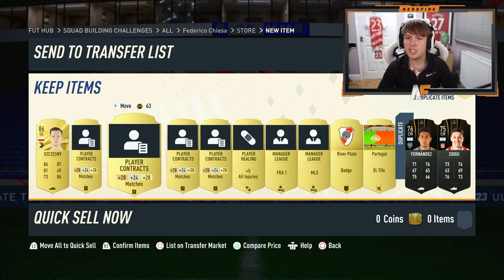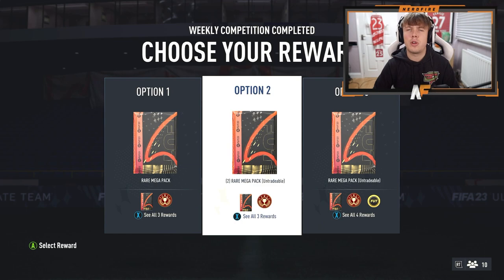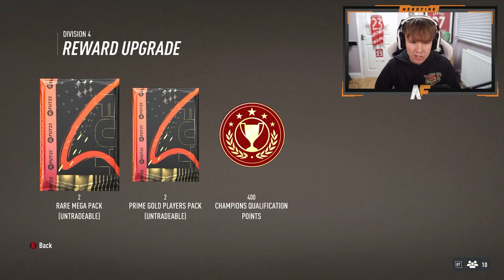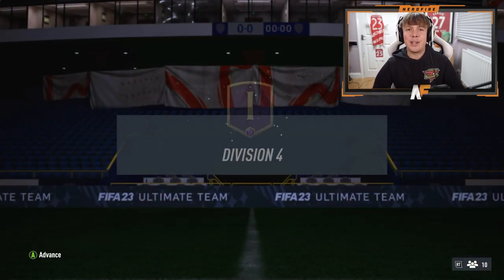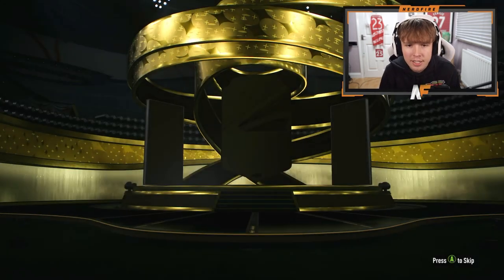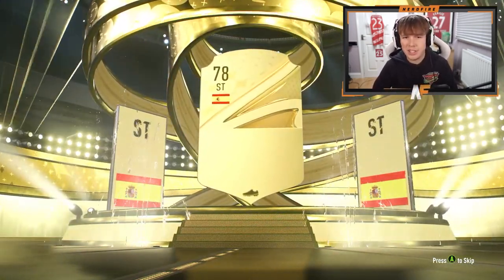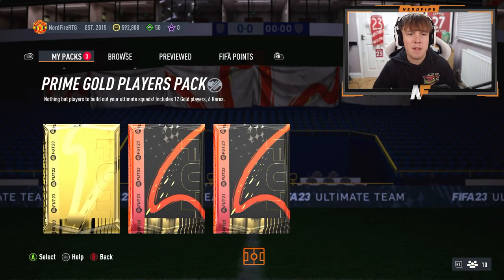Let's get into the division rival awards. For the RTG, rank four in division four gives us two rare mega packs and two prime gold player packs untradeable. First prime gold players pack on the RTG - it's boards, Spanish striker, going to be Moreno, 85-rated. Good fodder at least for the road to glory.